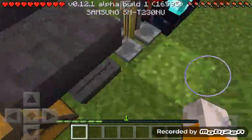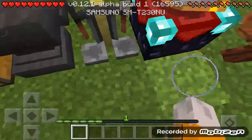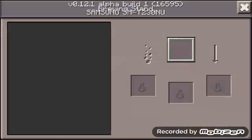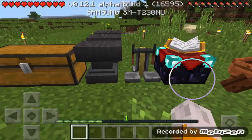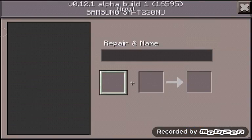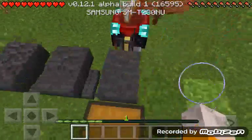They added anvils, brewing stands, and a glowing enchantment table. So you can brew stuff, make potions, enchant stuff, and repair and rename things.